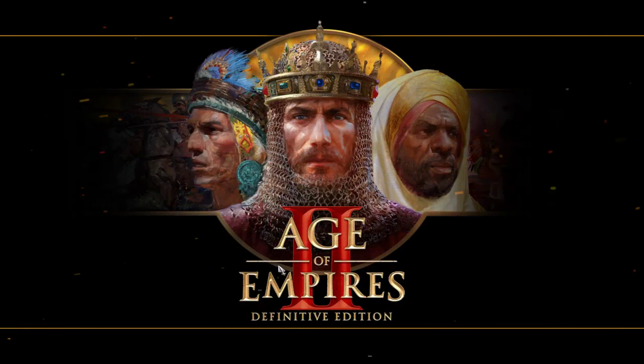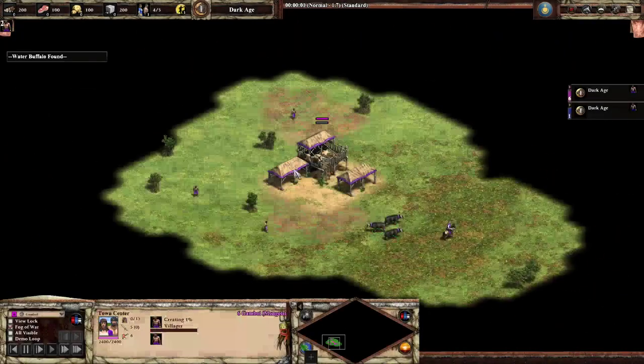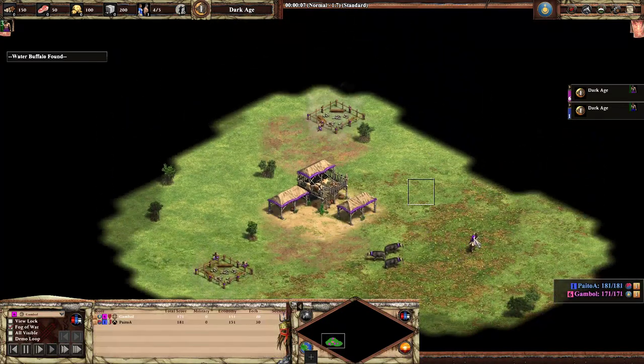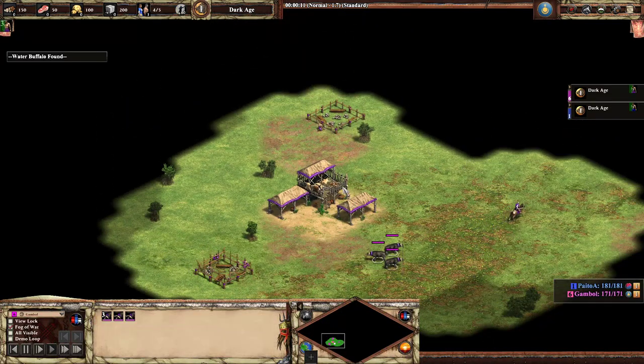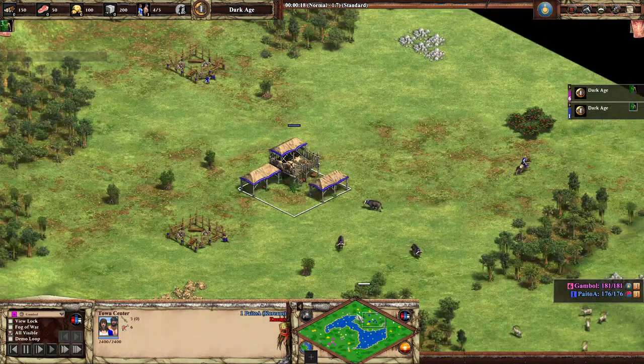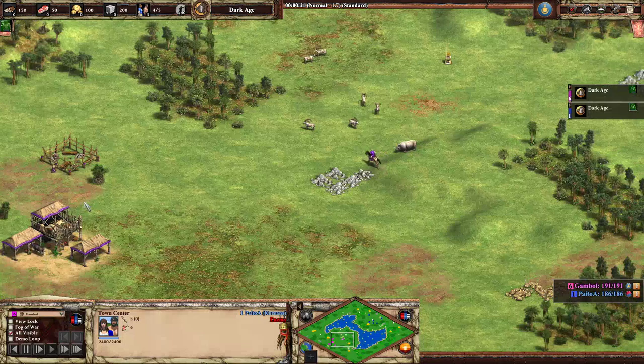What's up everyone, just gonna cast a game here — a viewer sent this one in. It's about a 1200-1300 rated player named Gamble, playing Mongols against Paytoya who's playing Koreans.